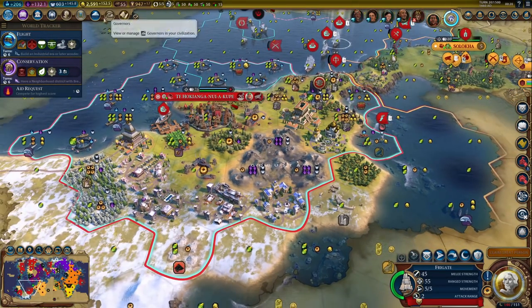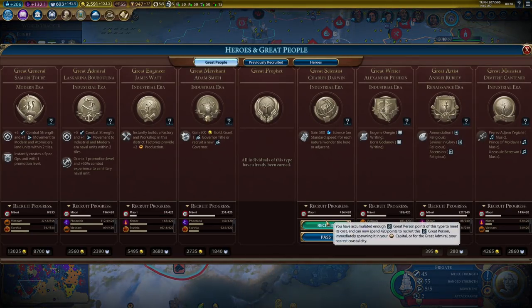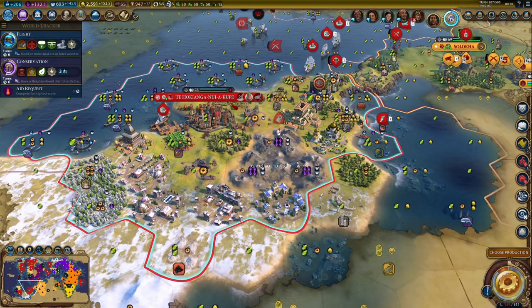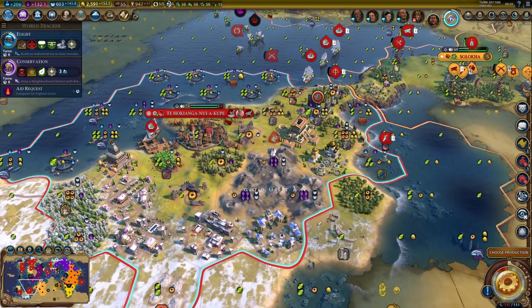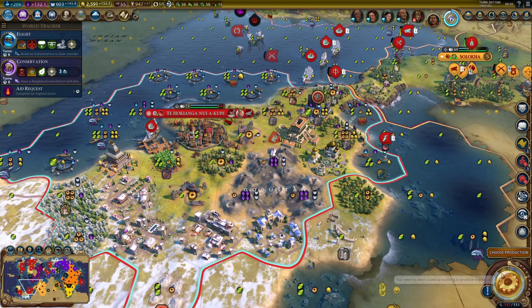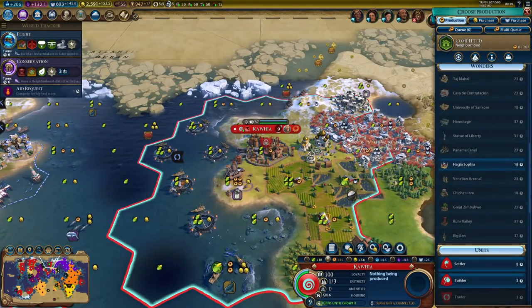We also got a pretty useful great scientist here — 500 science for each natural wonder here and adjacent. So it's perfect in my capital. Definitely going to grab that, and we'll pop him right away on the next turn. That will actually give me flight, and then I can get the observation balloon right away. Definitely a good plan.